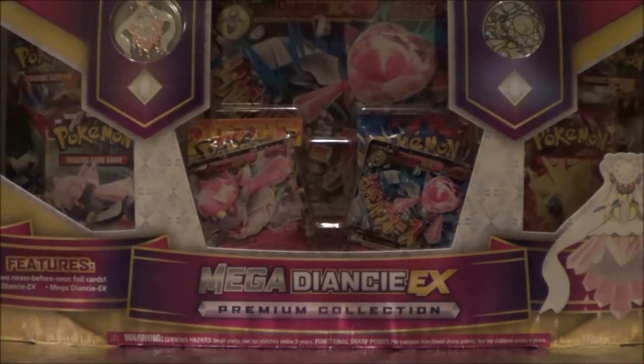As you can see, straight in the middle we have the jumbo Mega Diancie EX, as well as the Diancie EX and Mega Diancie EX regular cards. Then we also have six packs altogether — it looks like we have two Furious Fists, two Phantom Forces, and two Flash Fire.